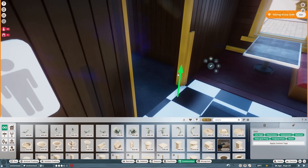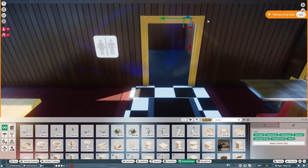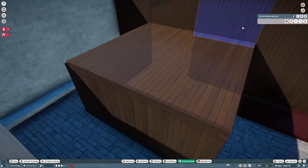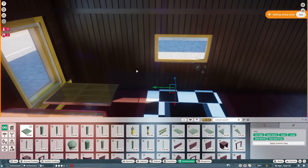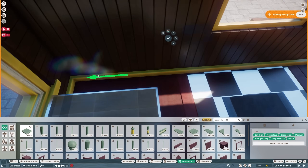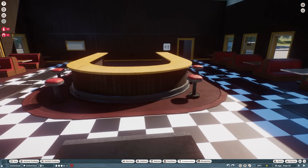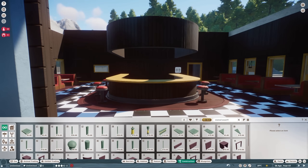This is meant to be the door to the bathrooms — it isn't, because I don't want to build bathrooms. You're just not allowed to go down there. But having a door that goes off somewhere makes it feel more realistic. It doesn't matter that it's a door to nothing — actually it's a door to a bear, as you'll see later. It looks like a bathroom door. It's not. It's a bear door.